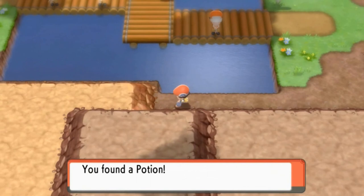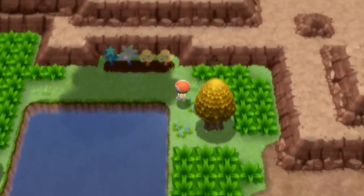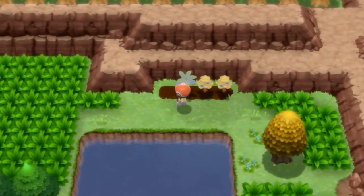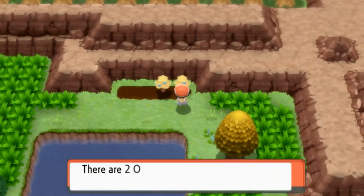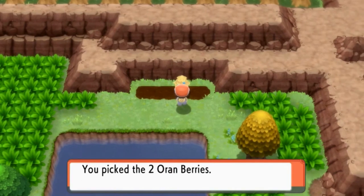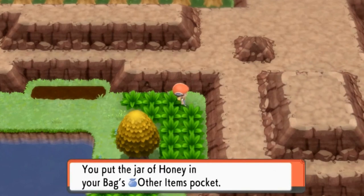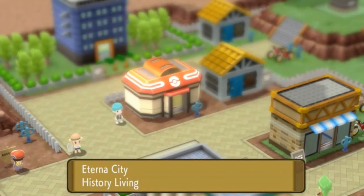There is an item here we can grab — we found a Potion, which is great. There are berries around here too. We grab them while staying away from the grass. Two Pecha berries collected! I'm probably not going to be planting anything unless they give me a good reason. Let's grab this last berry and — we also found another jar of honey. If you see open spaces like this, guys, more than likely there's going to be an item waiting there for you. And we finally made it to Eterna City in all its glory!